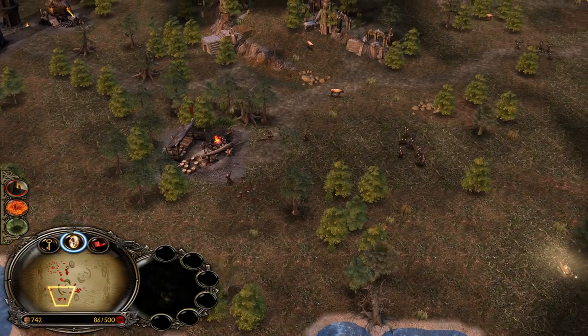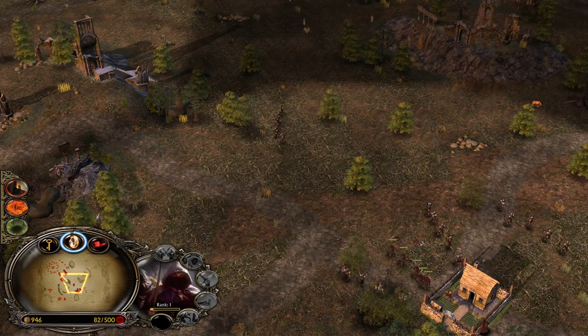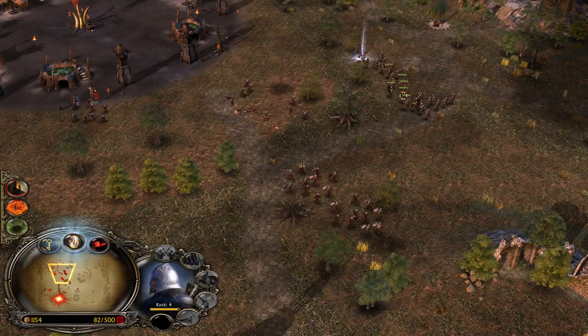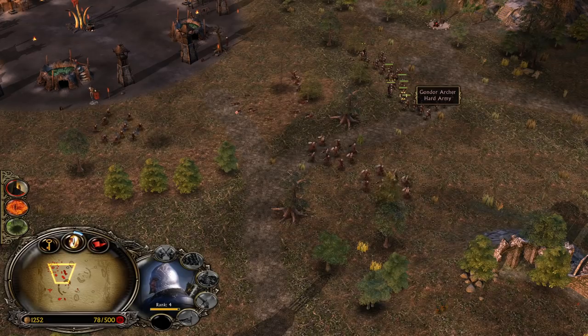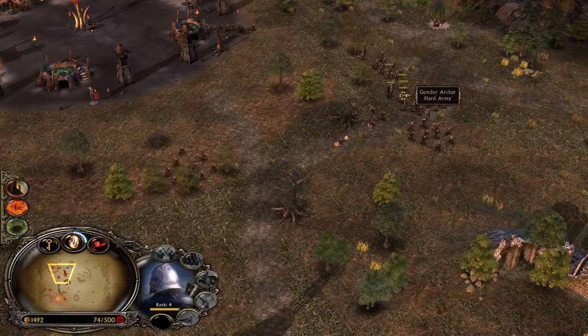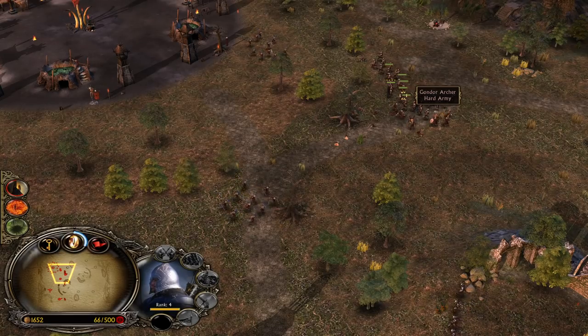This Gondor actually has lots of counter units to our Witch King — that's not looking good. But also, the Fear Effects are much, much stronger than they were before. So in order to get Fear Resistance, being level 2 is not enough anymore — you need to be at least level 3, or you need to have a hero around you who offers Fear Resistance.